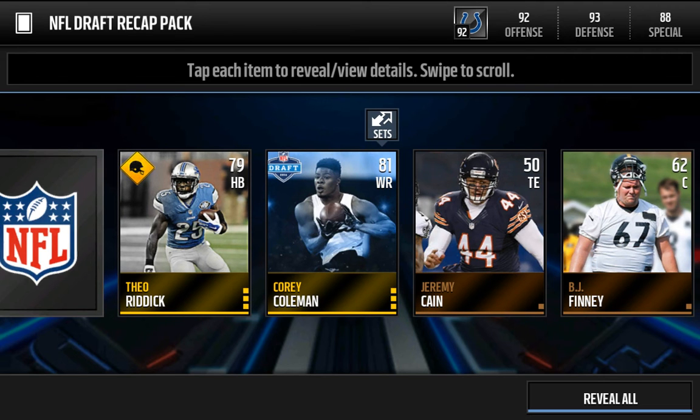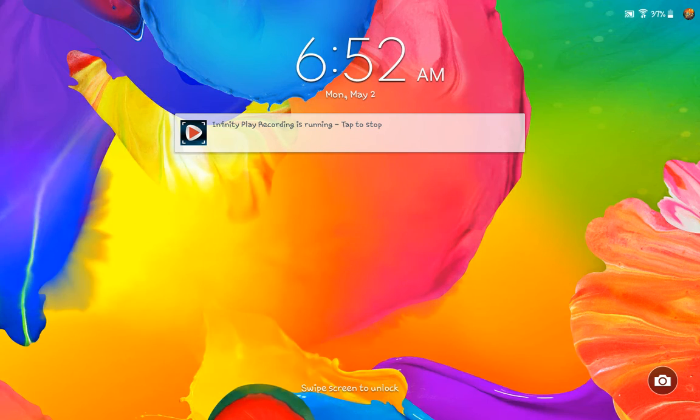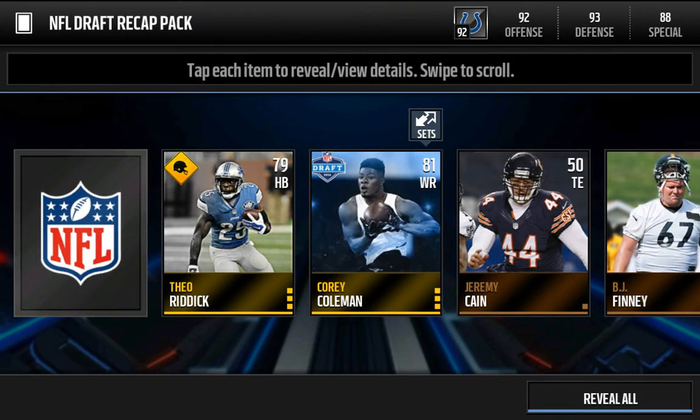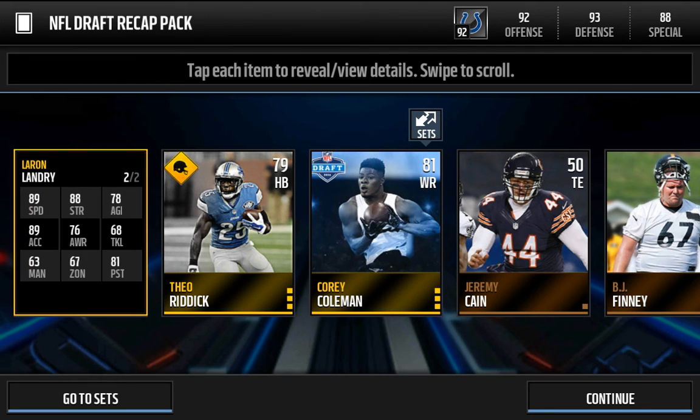We get our Corey Coleman — that's our draft player. And last one, what can we get? We can't tap it. Okay, we get LeRam Landry.